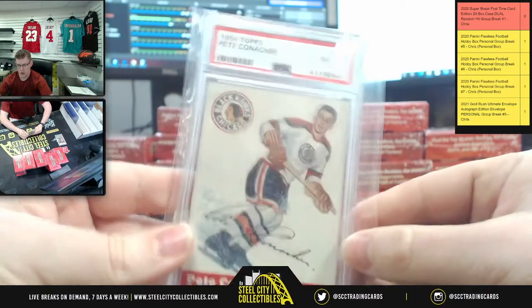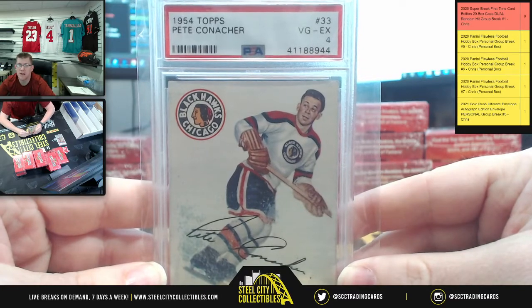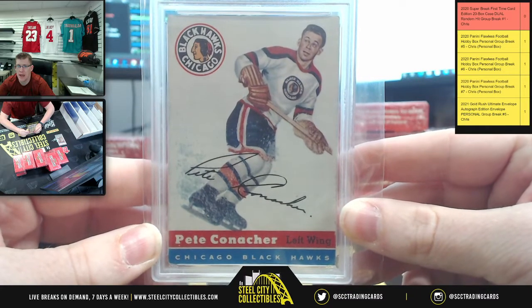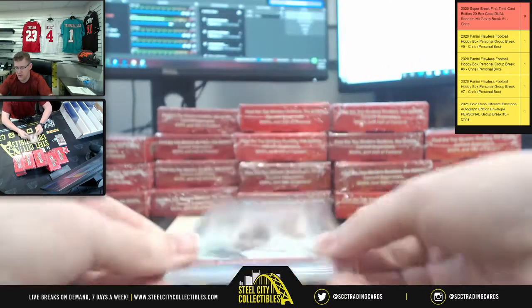Here we go. You're going to have 1954 Topps, Mr. Pete, the VGX, PSA 4, left wing Chicago Blackhawks — all the way back to 1954 Topps.